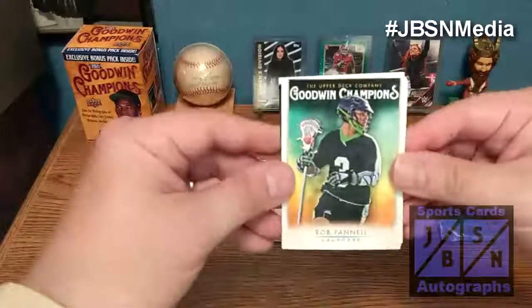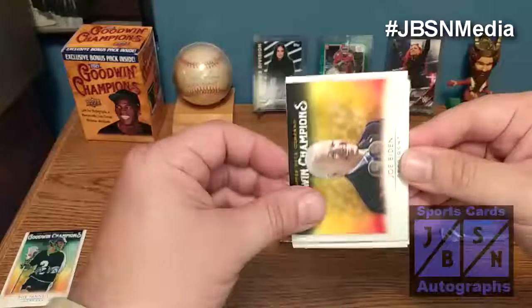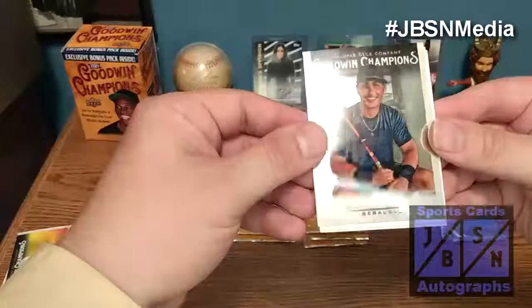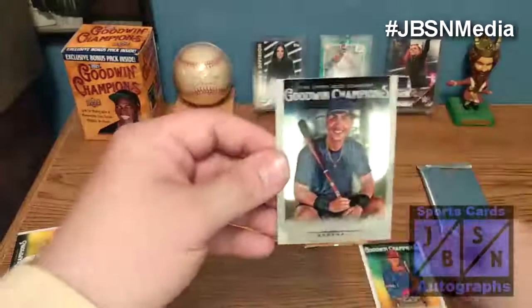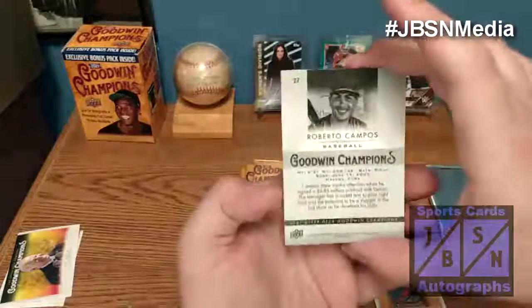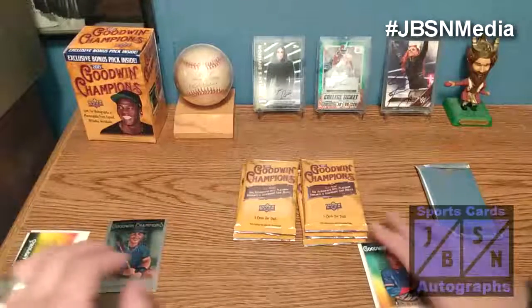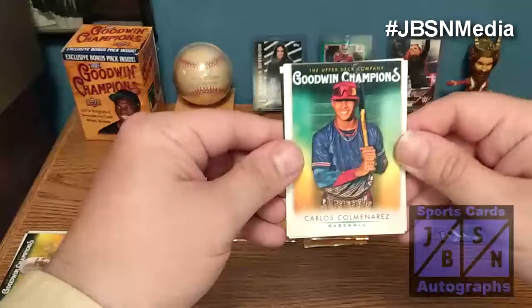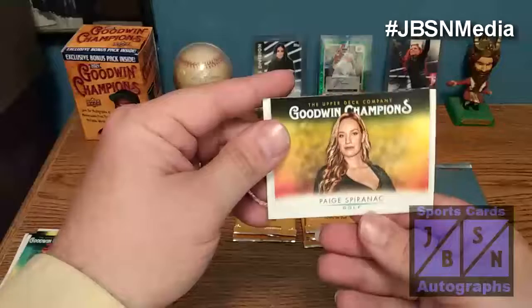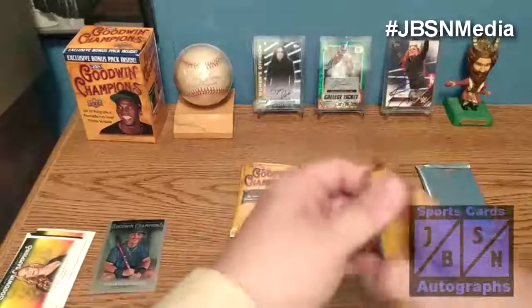You do get a mixture of different sports in here. There's Rob Nell. We got President Biden there. We got a Roberto Campos — that is going to be a chrome-like Goodwin Champions card, very nice. We got Carlos there. And our last one is going to be golfer Page, you can see her right there.